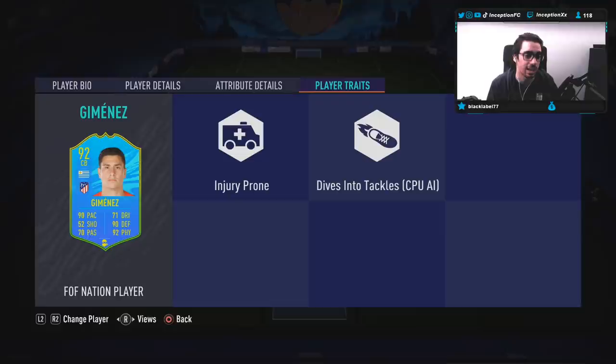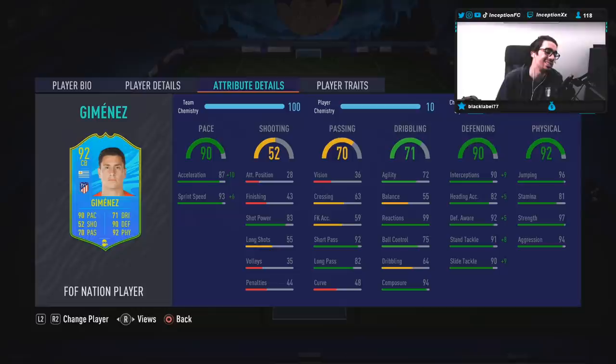He has the injury-prone trait and the dives into tackle trait. You guys know I do love my dives into tackle trait. This card actually looks pretty good in-game, because it's going to have 97 acceleration with 99 sprint speed, which is obviously going to be great to work with. The dribbling — we're going to see what the balance and dribbling is like for on-the-ball movement, which I don't think is going to be a huge problem, because with a card like this for center backs, it's really just touch-and-go type movement.